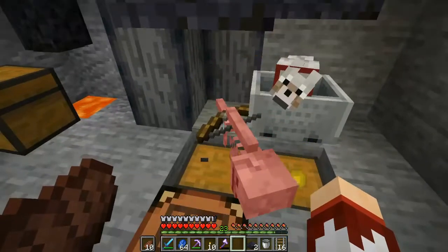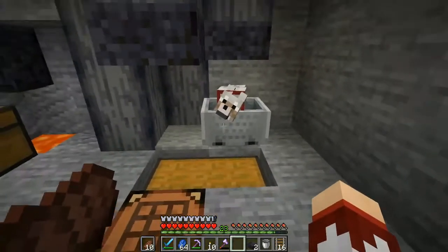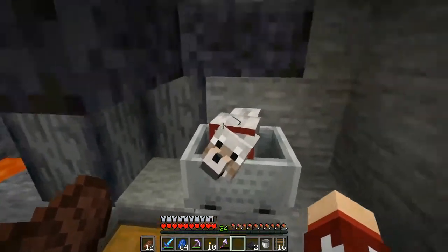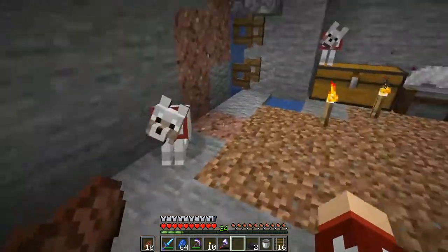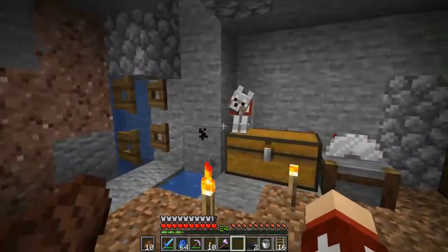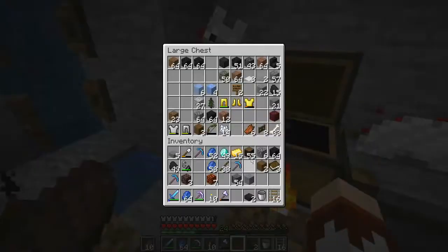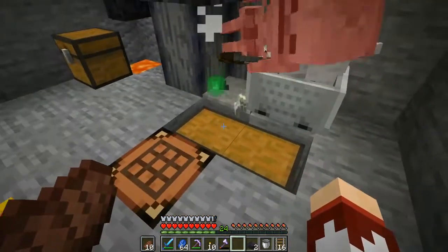One hit kill confirmed! I looked it up and I think you need a one-and-a-half block room for dogs to reliably attack. To make this work I could use two dogs, but I think this one is doing a good enough job. Just in case he dies — since skeletons have armor with thorns — I can breed more. I have a little bit of rotten flesh here. At the moment it's fully capable of farming.